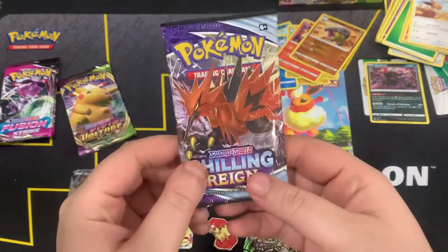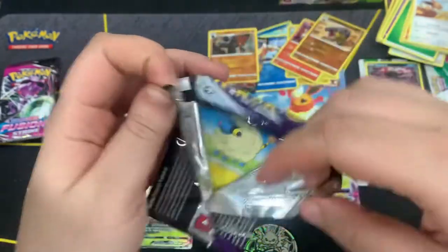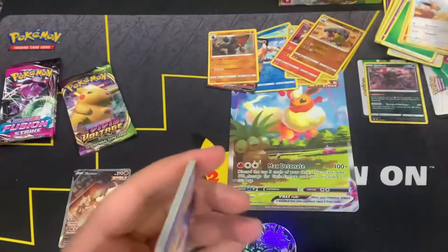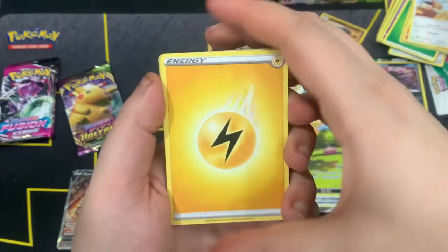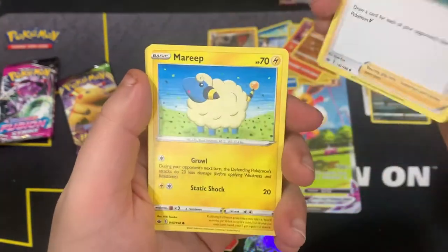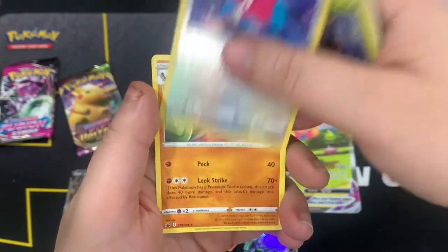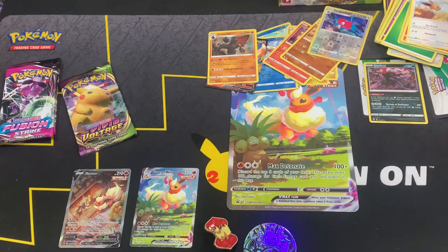Let's go in with Chilling Reign — see if we can get that holo Aggron that I'm already like a thousand packs in for. Here is the code card. We got Electric Energy, Crabominable, Spiral Energy, Comfey, Rockruff, Swirlix, Clefairy, Porygon2 as the reverse, and Galarian Slowking non-holo. Nothing there.